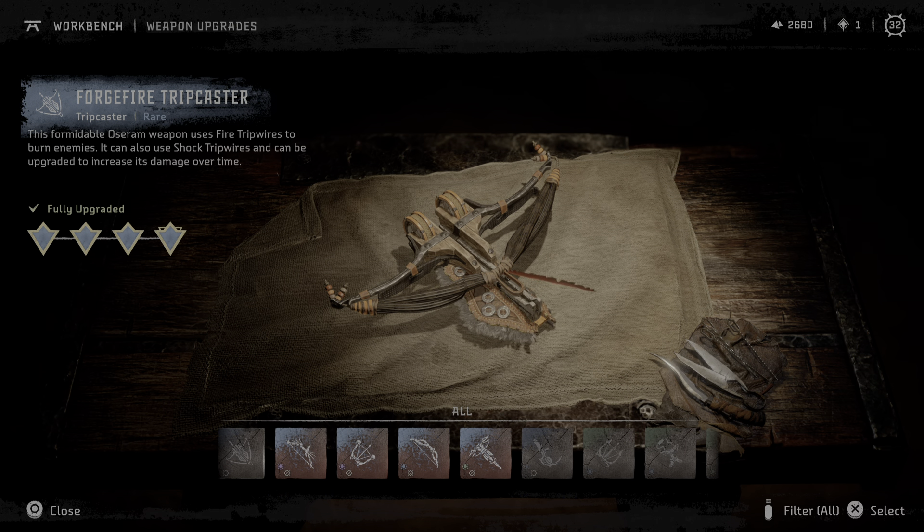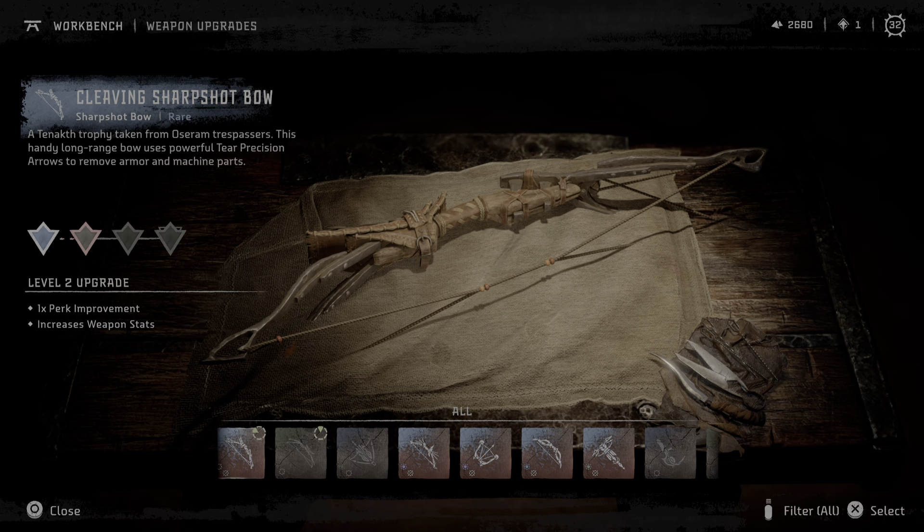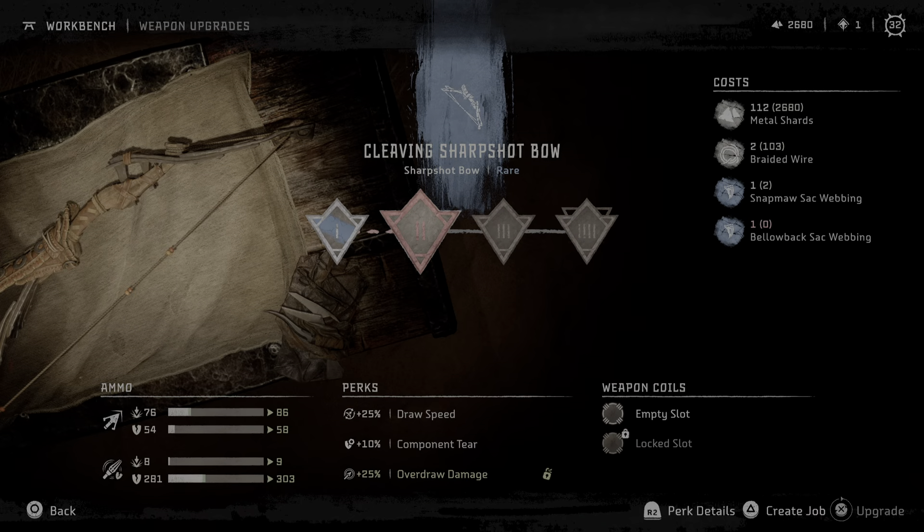This is a great tripcaster — there was another one I don't use anymore, but this one is great. Even when it says that a machine does not react to fire, you put fire on that and oh my gosh, they always get hurt. This is one of the first bows, I think, and I upgraded it to its best and it is better than some things it's supposed to be better than. This one I just got recently and I don't have the ingredients to upgrade it — it's asking me to get some things I don't have yet.